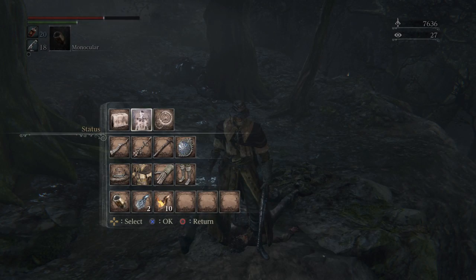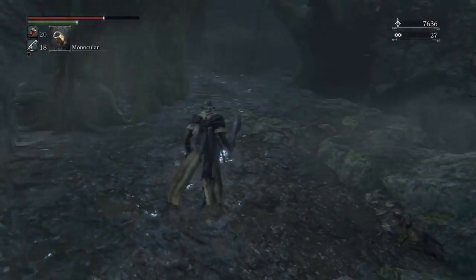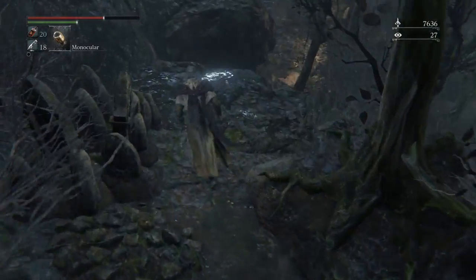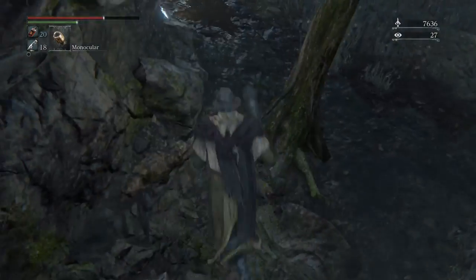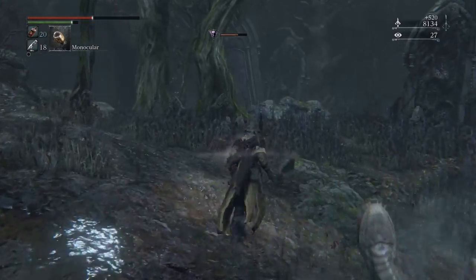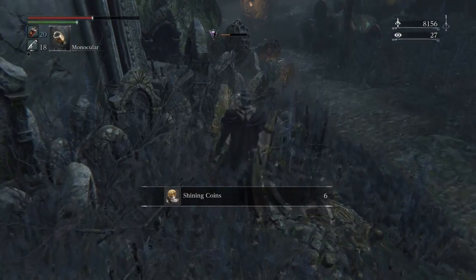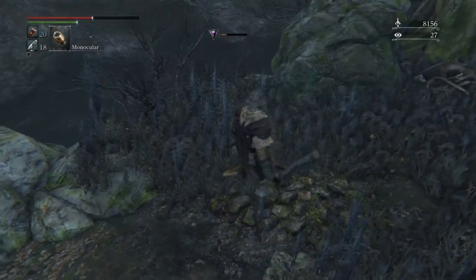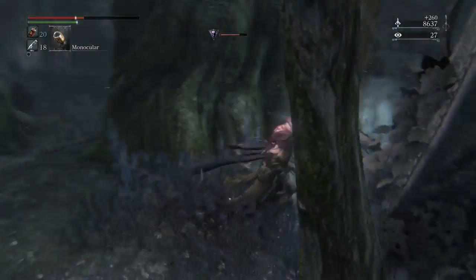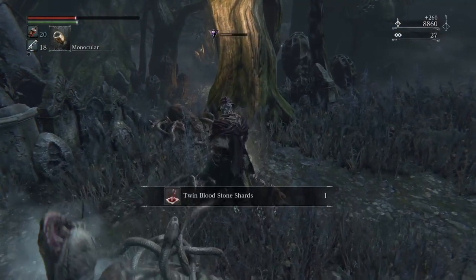That's good because I do need twins and this area drops a lot of twins. I might be going back and forth between the lamp just to improve my weapon. I'm not going to be using the blood letter until it's at least plus eight — that's a good number. The Hendrick set doesn't give very much in beasthood resistance as opposed to the gascoigne set which is fairly decent. In the early game it is the set to wear when trying to take on the blood-starved beast. More twins — good.